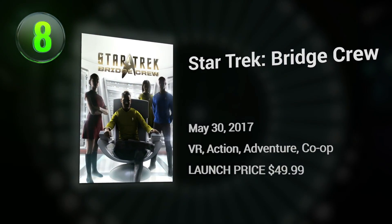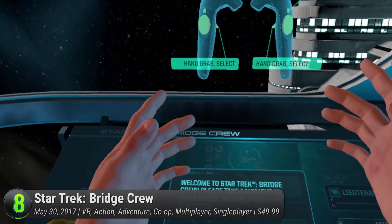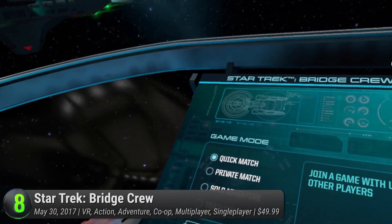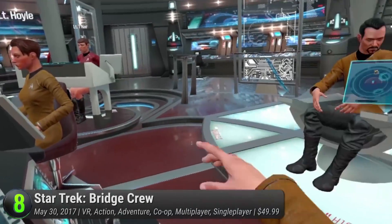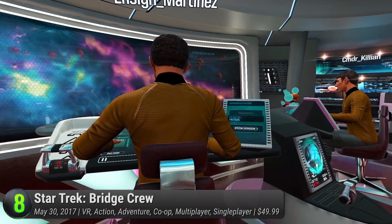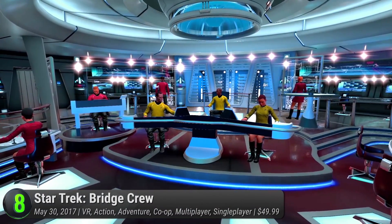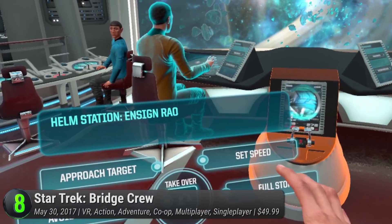Number 8: Star Trek Bridge Crew. Just in time for their newly released Netflix show which garnered critical praise, this VR game takes you to the final frontier. Although it's loosely related to the new TV show, this game is set in an alternate reality between 2009's Star Trek. Lead the USS Aegis in a quest to find a new homeworld for the Vulcans after their planet's destruction. As a captain, command your crew to maneuver different parts of the ship. For multiplayer, each of your friends gets to take control of one station at a time.